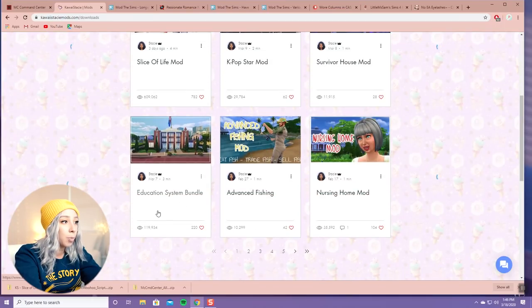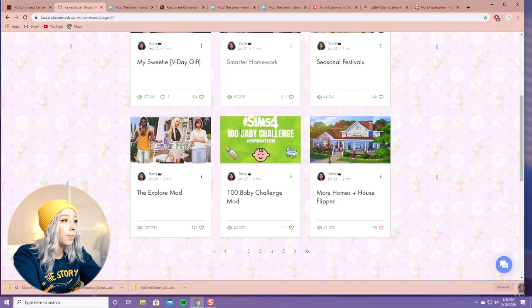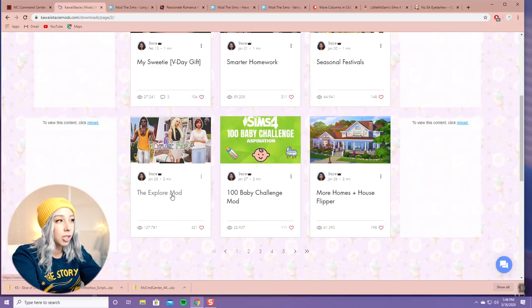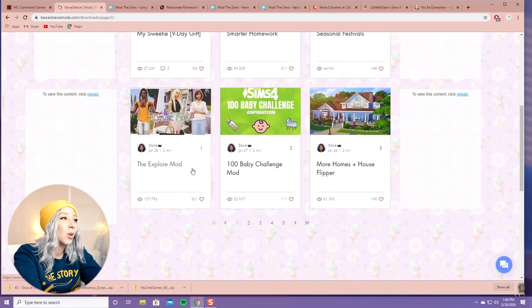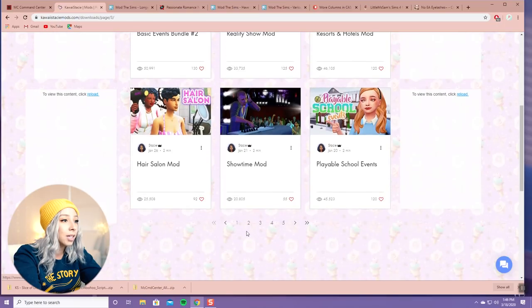I'm going to go through and point out which of KawaiiStacie's mods I use. I just downloaded a couple new ones I haven't tried yet. The Explore Mod is cool - your Sim leaves the lot and it's like a rabbit hole destination, similar to going to work or school. With the Explore Mod you can do things like get artificially inseminated or go to the hair salon. You just pay the money, they go, come back, and have a moodlet.